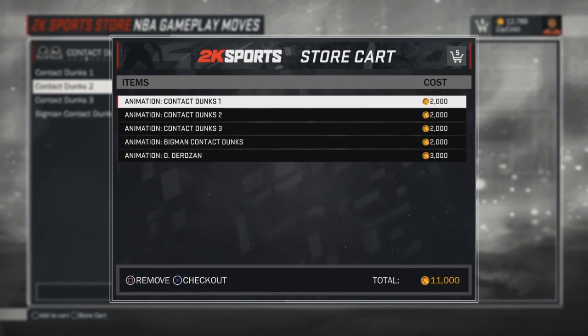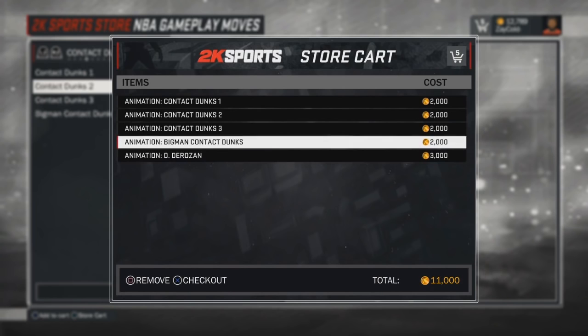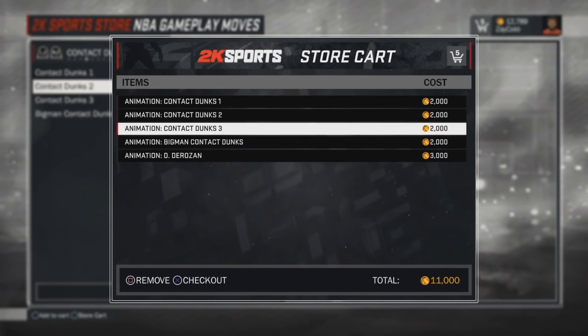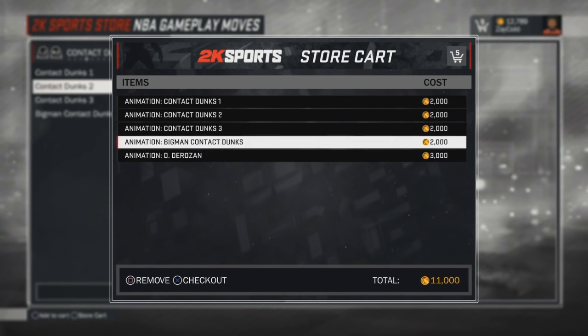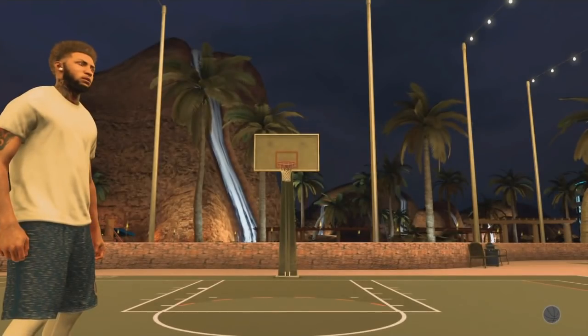This is before the game starts — when you get on got next, put everything in your cart. You guys see I have everything in my cart. I put all the contact dunks and I put in the Mark DeRozan dunk package — 11k VC. You guys see it's all my slasher stuff.